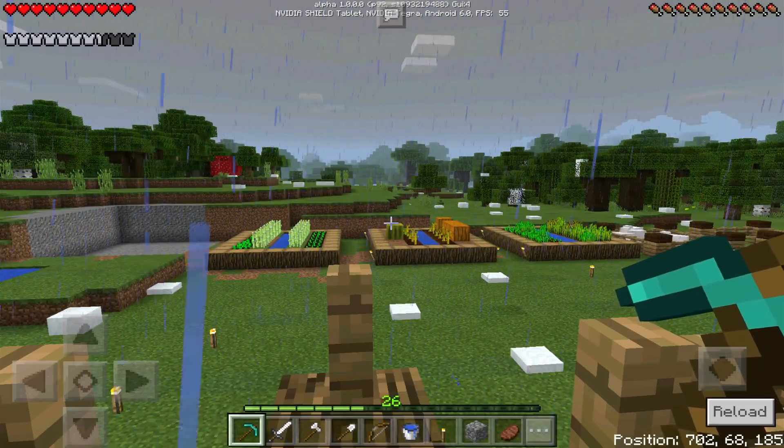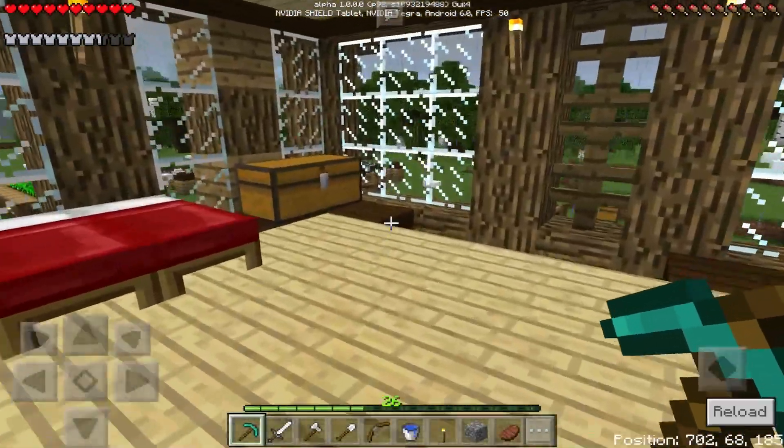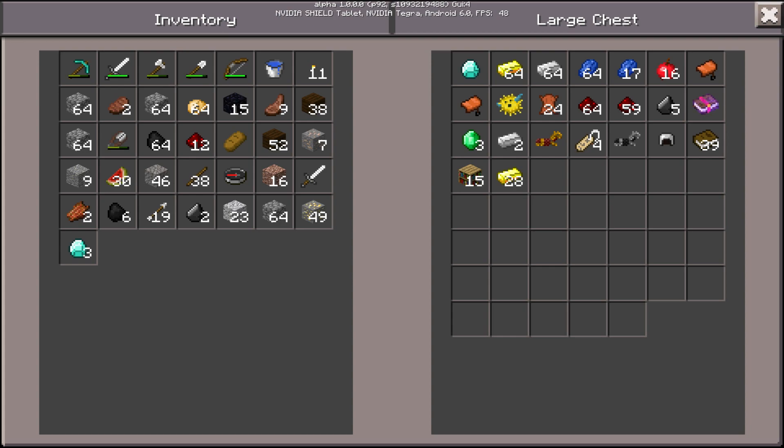In episode 9, it was a really successful episode — we called it the adventure episode, and it was extremely successful. I'm extremely sick right now, so if I cough or sneeze, I apologize. Last episode, I got over a stack of gold and a stack of iron, 15 bookcases and 39 books, because we found three villages all next to each other. Incredible. We also came across a skeleton spawner, which leads on to today's episode.